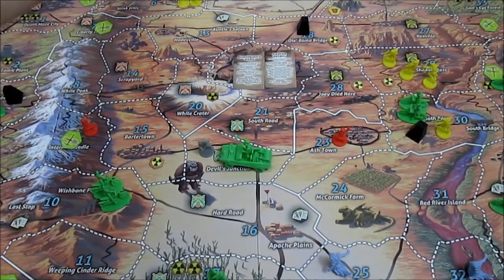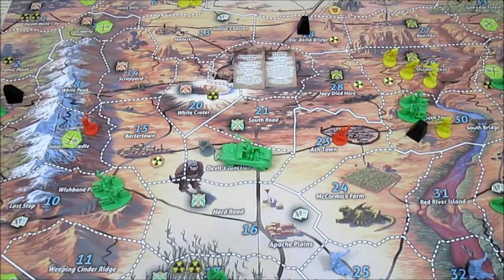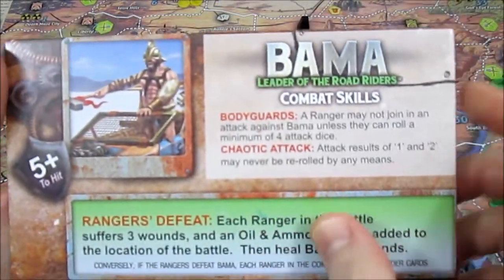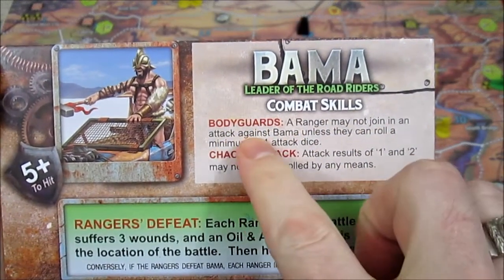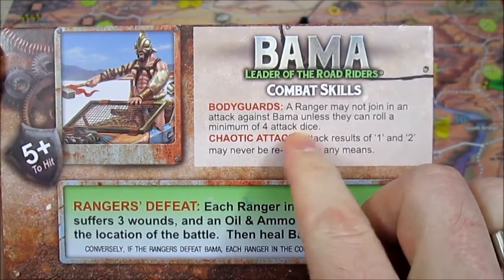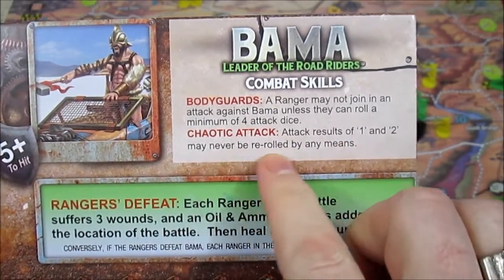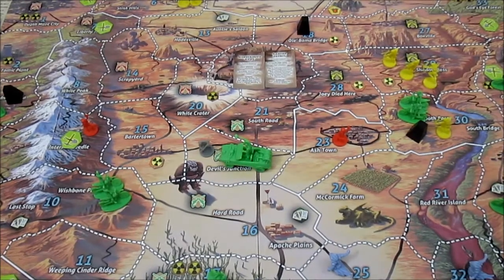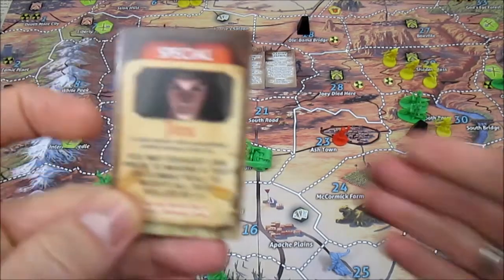We are going to be rolling 14 dice against Bama, and he has six hit points. I'll show you his card this time since he's the final big bad for us to take down. Bodyguards: a Ranger may not join an attack on Bama unless they can roll a minimum of four attack dice — we're rolling 14. Chaotic attack: attack results of one or two may never be re-rolled by any means. And we need a five plus to hit this guy. However, we don't need a five plus to hit him...